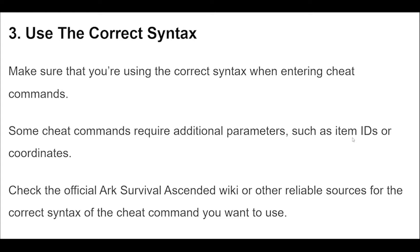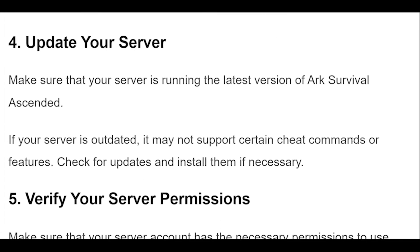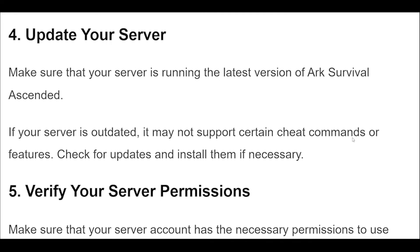Step 3: Make sure that you're using the correct syntax when entering cheat commands. Some cheat commands require additional parameters, such as item IDs or coordinates. Check the official ARK Survival Ascended wiki or other reliable sources for the correct syntax of the cheat command you want to use.